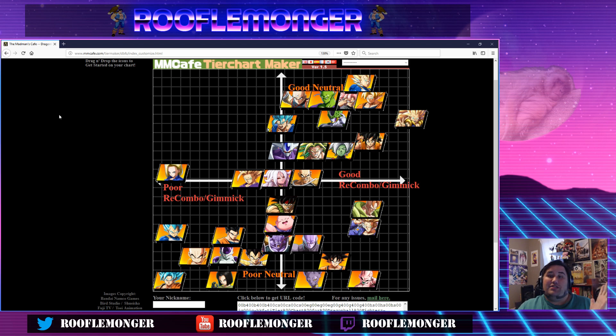Agree, disagree — absolutely post in the comments, because I know every time I make a tier list people get one way or the other. Will it be the Blues? Because usually people get mad about my opinion on Vegeta Blue. But come on — even if you don't like my opinions on Vegeta Blue, you're not going to defend that assist on me, are you? Well, maybe you are. Comment away. In my opinion, that assist is not very good.